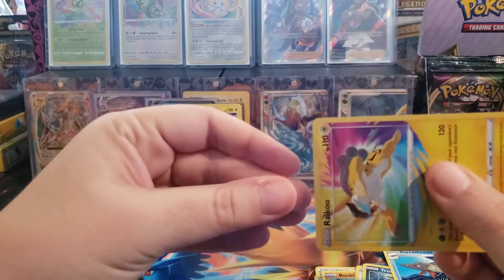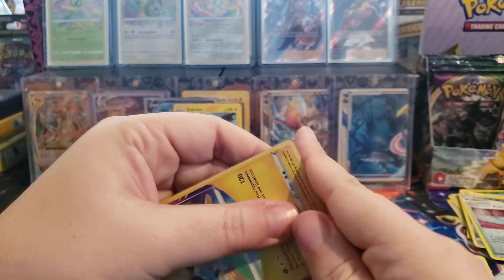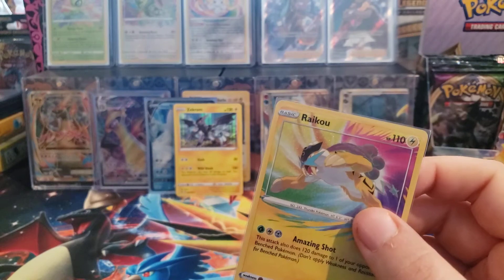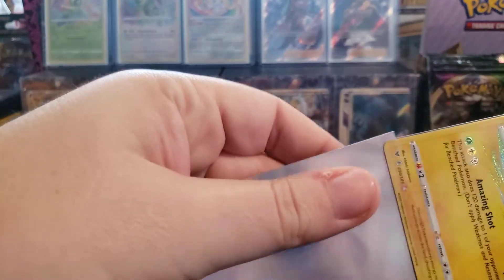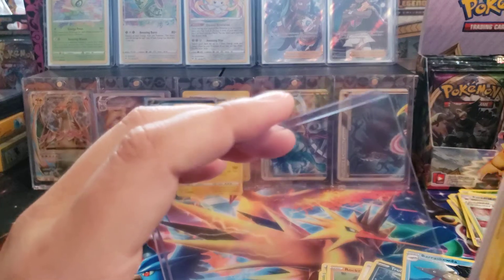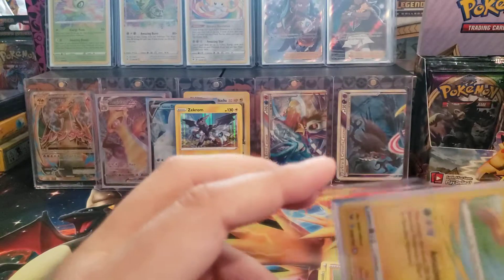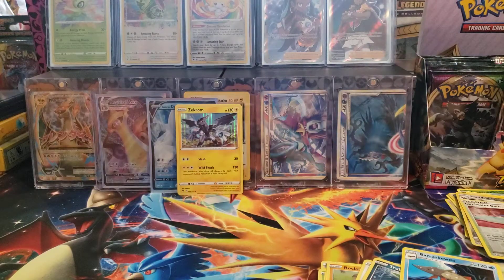So I now have four out of the six Amazing Rares, which is great. We just need the Zamazenta and the Zacian and we'll actually have them all. Originally that's all I was going to do on the set - just try to get one of each of the Amazing Rares and maybe a Pikachu or two. But I'm liking the set so much I might end up going for the Master set. Because I kind of gave up on Champion's Path - the pull rate is absolutely brutal in my opinion.